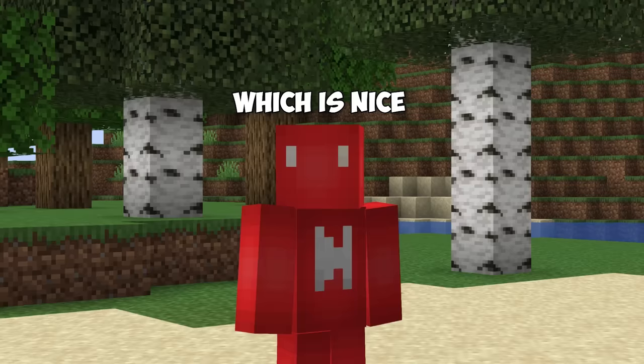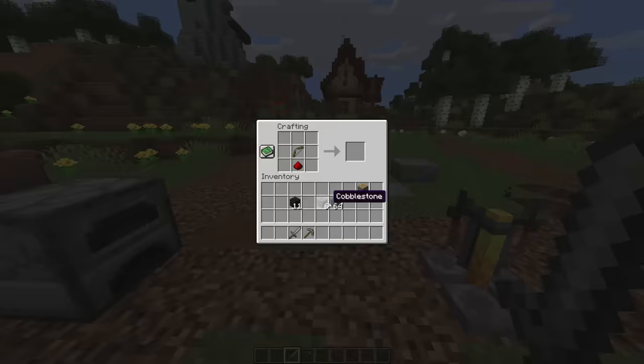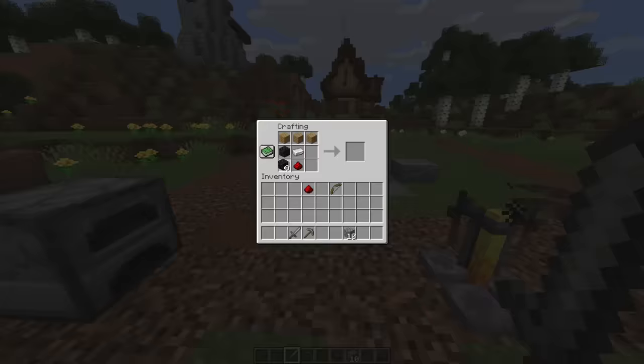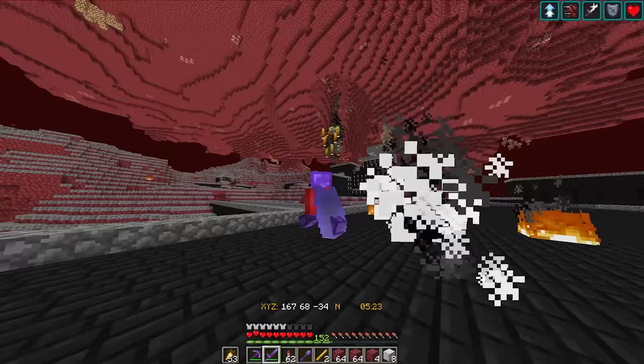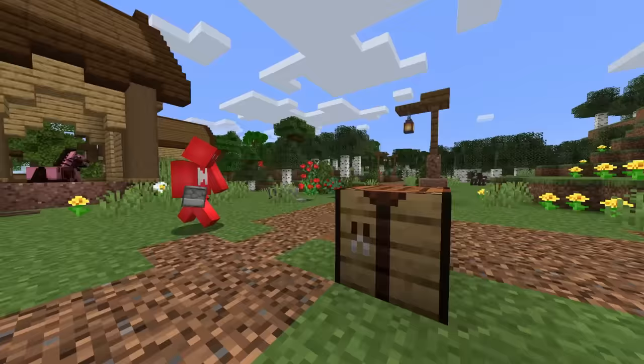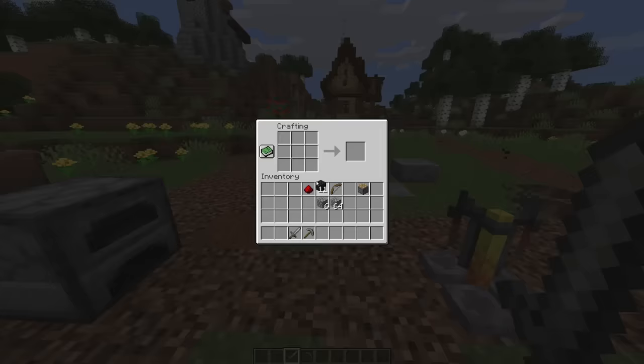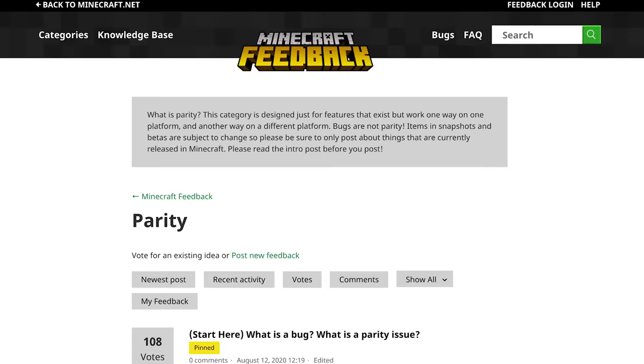Number eleven: with the Nether Update in 1.16, we got something of a counterpart to cobblestone. Blackstone can be used as a substitute for crafting stone tools, furnaces, and even brewing stands, which is nice — but it's not a complete replacement. Unlike cobblestone, blackstone can't be used to craft pistons or certain pieces of redstone equipment. The Nether isn't exactly the place to do redstone machinery, but I don't get only doing half the assignment. Why not give blackstone a proper welcome to the crafting side?